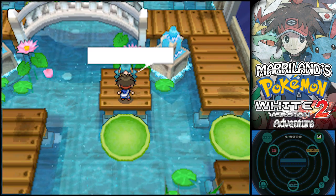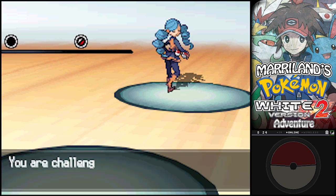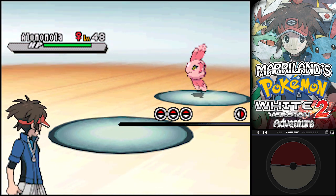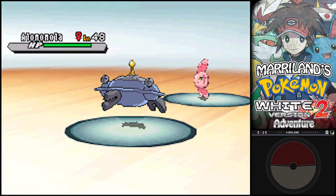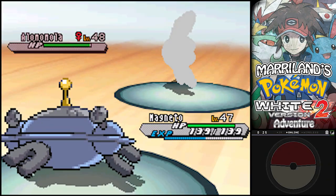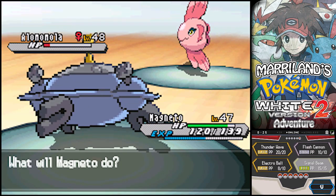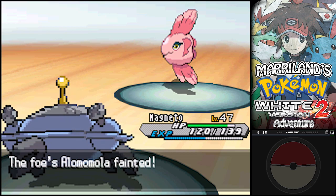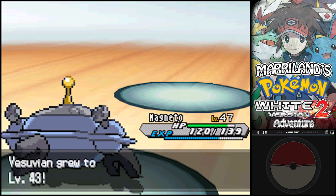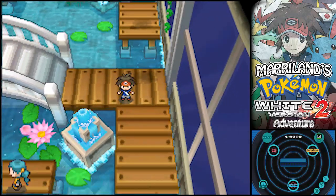I know Magnezone has to be getting Discharge before too long. It is said that water will not grow stagnant as long as it keeps flowing. You have an Elemohu - thankfully it's pretty easy to take out, it just has some rather annoying moves. Let's see how much this does - probably not enough to knock it out. Not quite, but still did pretty darn good. I'm just gonna use Signal Beam to conserve a little bit of PP here.